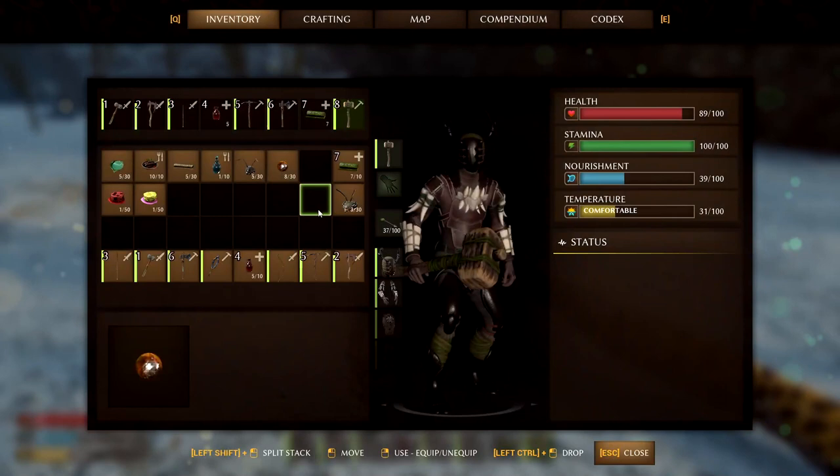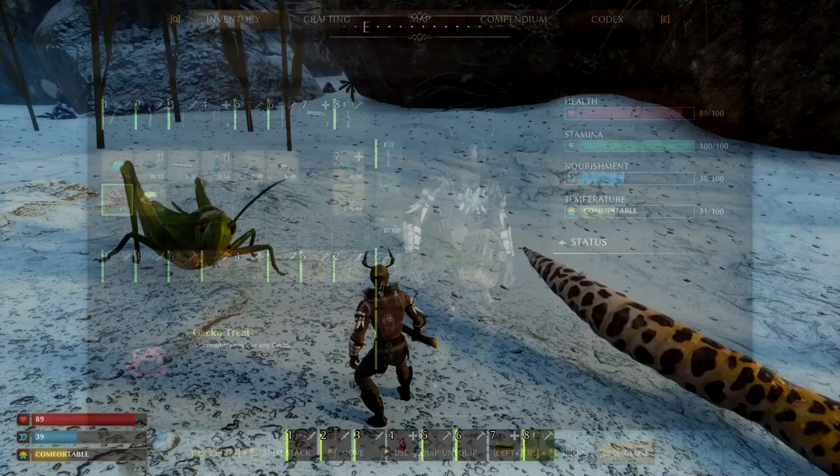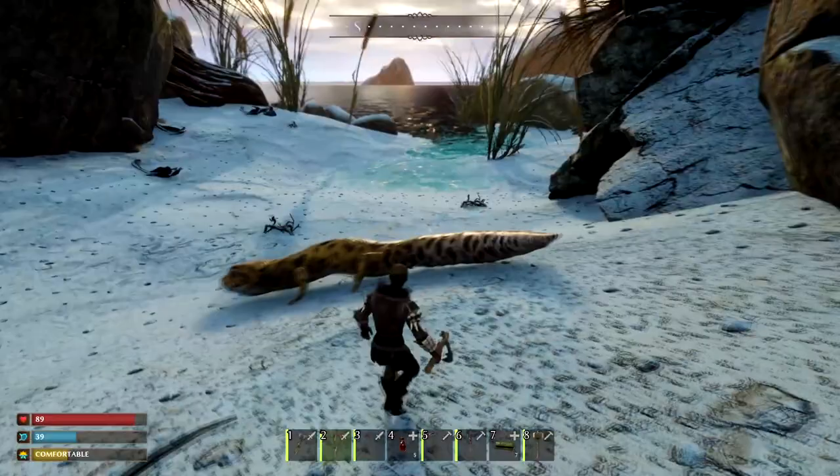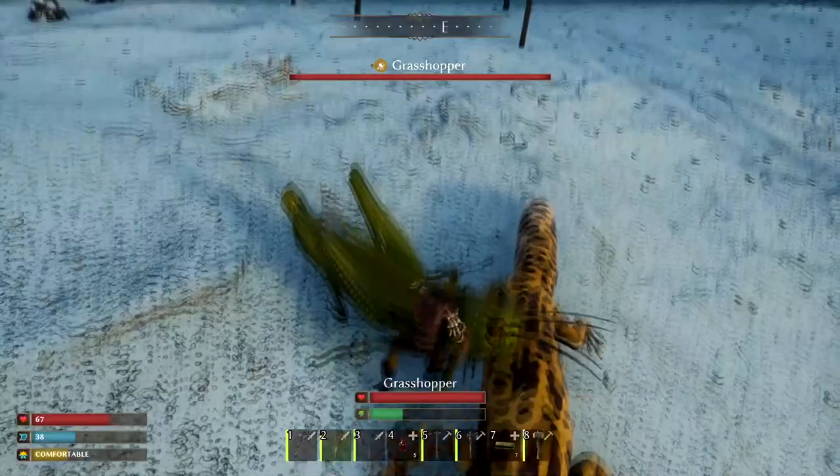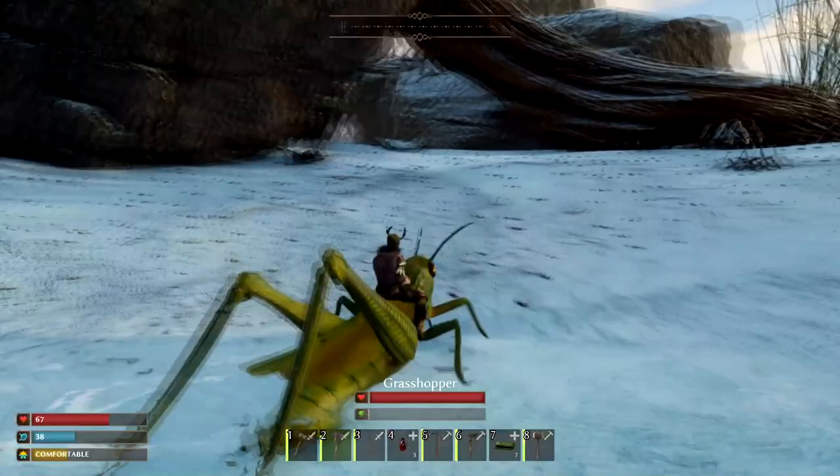Now that I've got it, it's in my inventory — there it is, the gecko treat. I'm going to go ahead and give the gecko a whack or two and we should be able to tame it. Oh, actually, first you have to release your previous mount. It wasn't meant to be for that gecko to be mine.